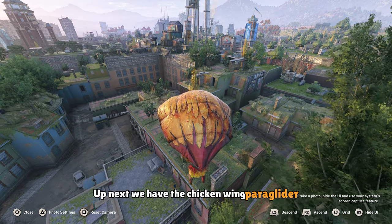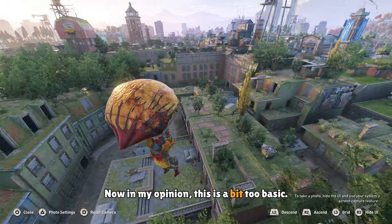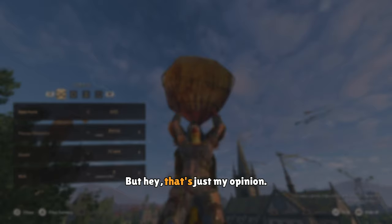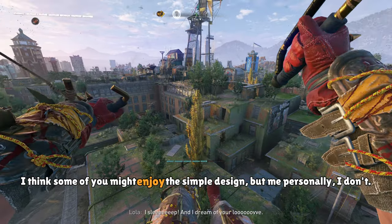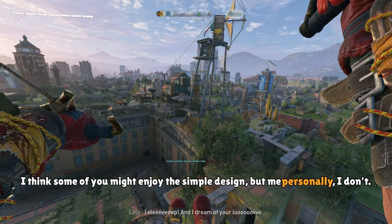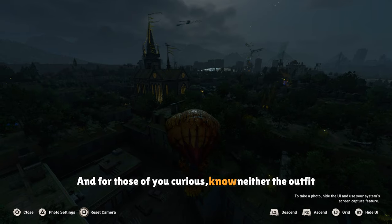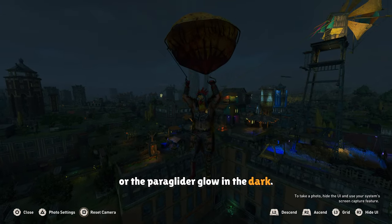Up next, we have the Chicken Wing paraglider. In my opinion, this is a bit too basic. I would have preferred something a little more well-thought-out and well-designed. Some of you might enjoy the simple design, but personally I don't — I would never use this. And for those of you curious, neither the outfit nor the paraglider glow in the dark.